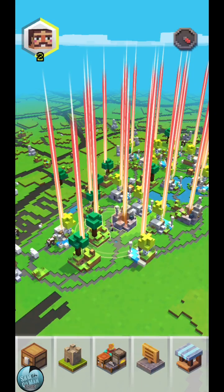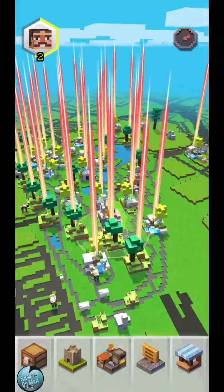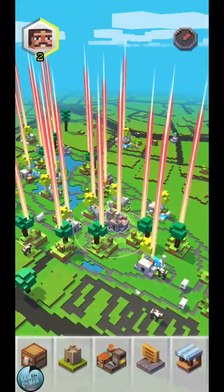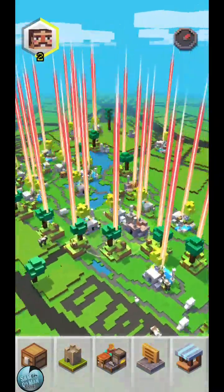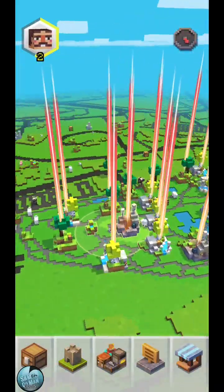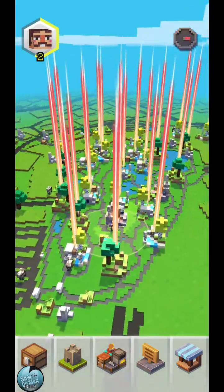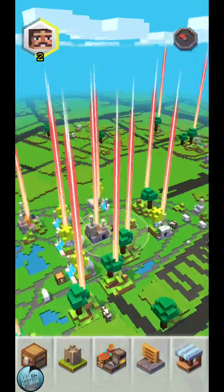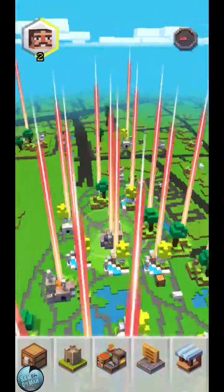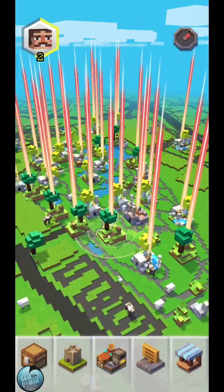Hello, this is Sam the Allman here and this is Minecraft Earth. I'm going to play an adventure mode. There's a decent amount of GPS drift, but it looks like they've taken the Niantic version of place adventures at park locations. There's a few scattered around elsewhere, but in the park here it's just non-stop adventures.